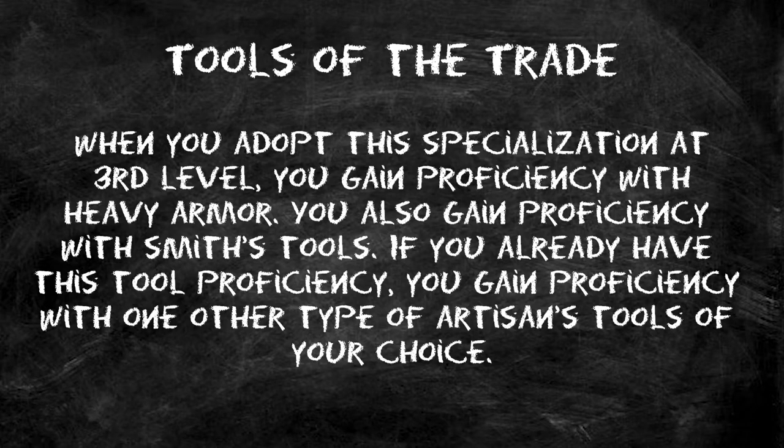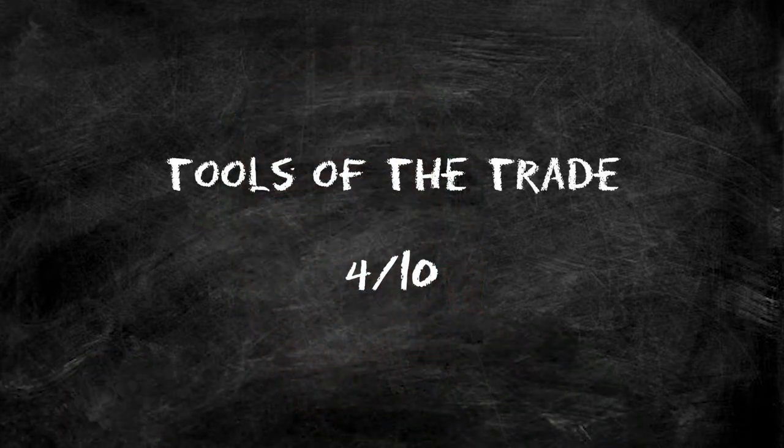At third level we actually get four abilities rather than three, which is awesome. First we get Tools of the Trade — we get Smith's Tools proficiency, which lets you work on your armor, and we also get heavy armor proficiency. This changes things drastically. We're definitely going to use heavy armor on any Armorer build, giving us a naturally very high AC. This goes from what would be a four to a nine out of ten — incredibly impactful.